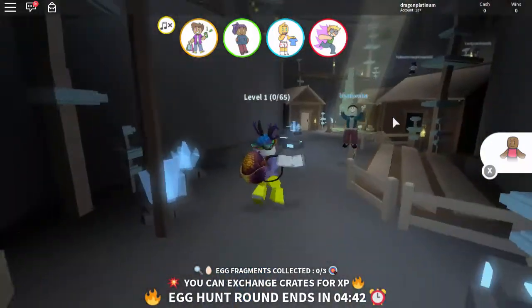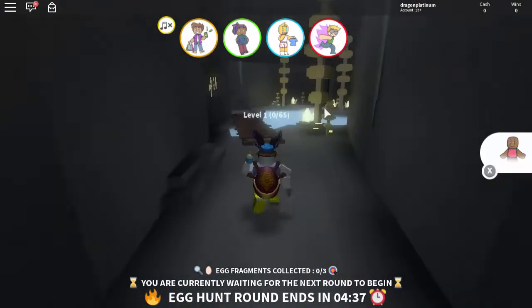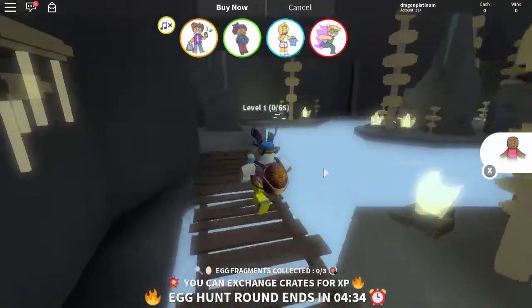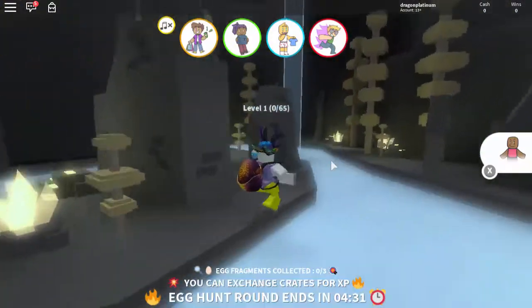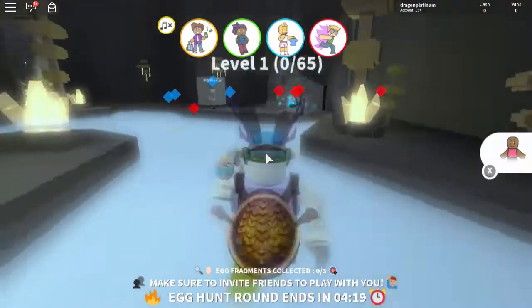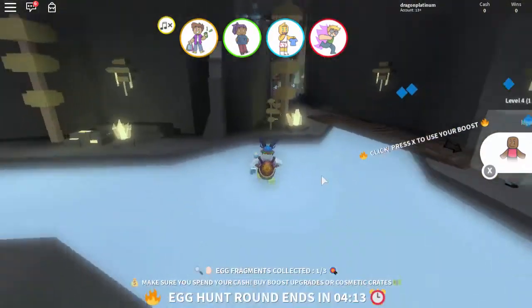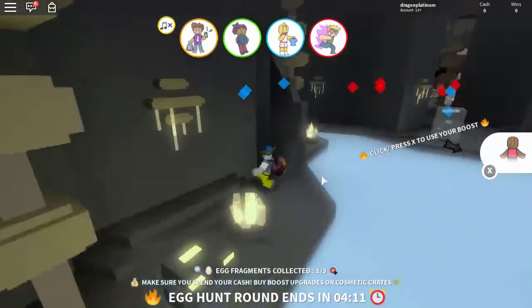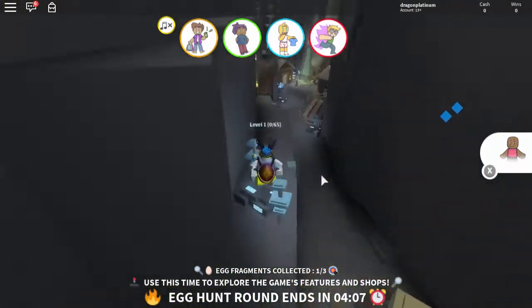The parts for the egg spawn randomly throughout the map. As far as I could tell there was no defined spawn points, however I will show you where I did find mine so you guys can maybe go there and find one for yourself. My first part I found over here, and this is what they look like — they're like a little bit of an egg shell that's sparkling with blue and stuff. And again they spawn randomly all over the place, so we gotta find two more now.